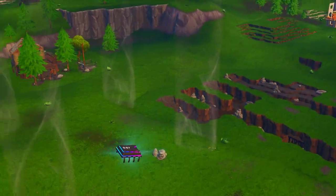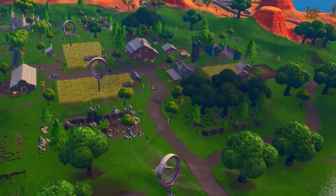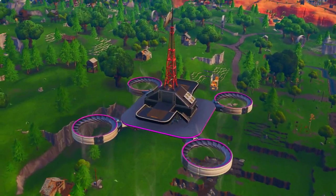So as you guys can see, we have the Fortbyte right over here on the map — the exact location. We have Fatal Fields right over here and Salty Springs right over there. Now we also have these sky locations.